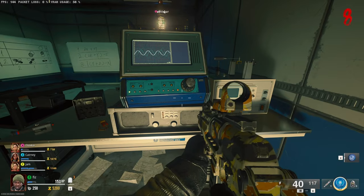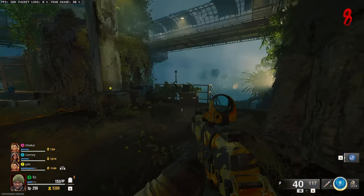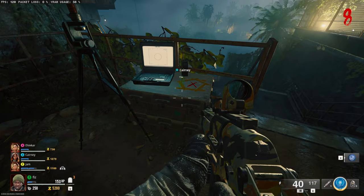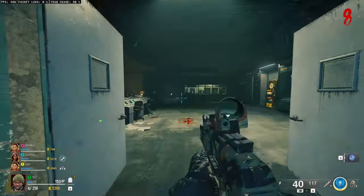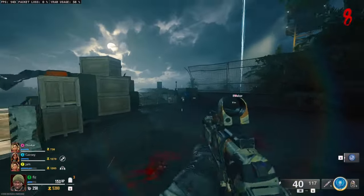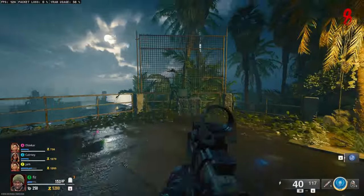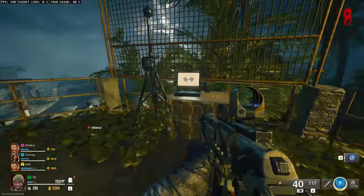Next, we will need to turn on three different laptops around the map. The first one is underneath the Elemental Pop room and it's just outside the cave that contains PhD Flopper. The next one is outside the room with Stamina, and the last one is outside the room with Quick Revive. You can do these in any order — it doesn't matter.